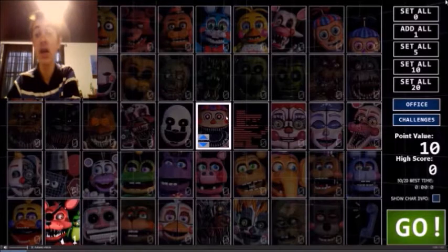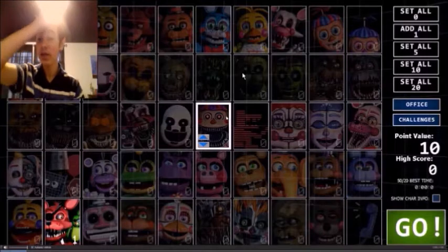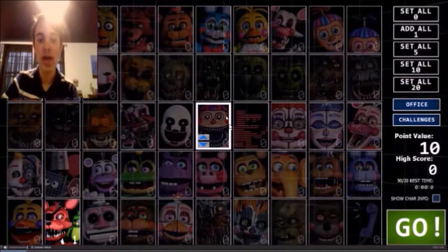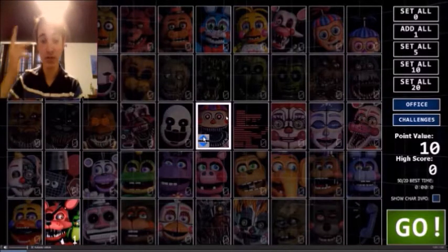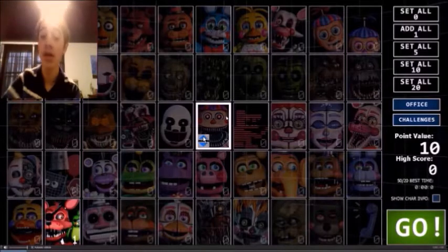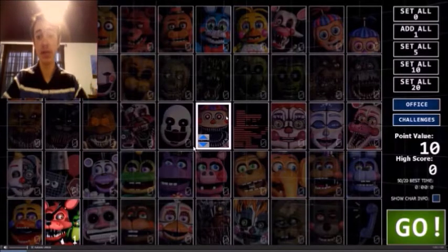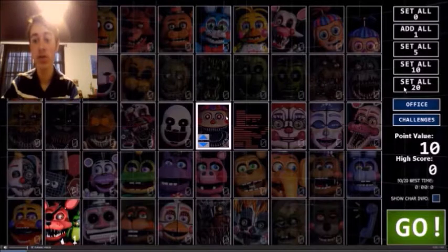On the left side of the screen you get the character grid - we've already seen this grid. Darko's mouse is over Nightmare Balloon Boy, and there are two arrows: up will increase the difficulty and down will decrease the difficulty of that animatronic. In the bottom left corner of their squares you see what number they're at between zero and twenty. On the right you have the Set All button: set all characters to zero, one, five, ten, or twenty difficulty.